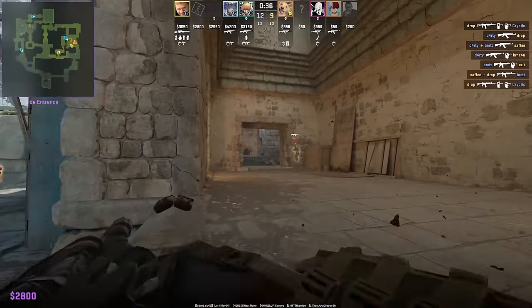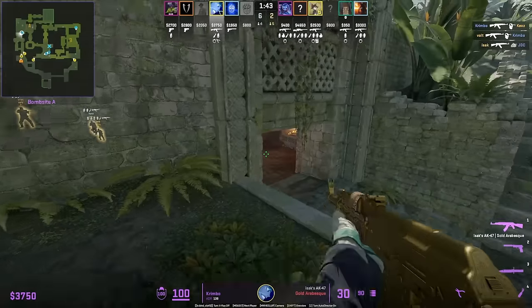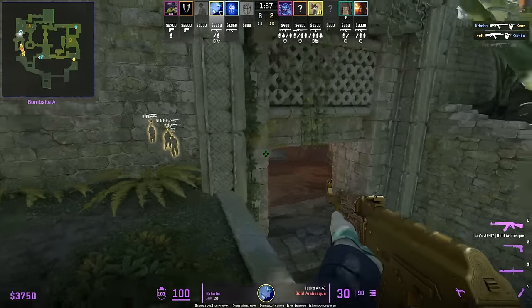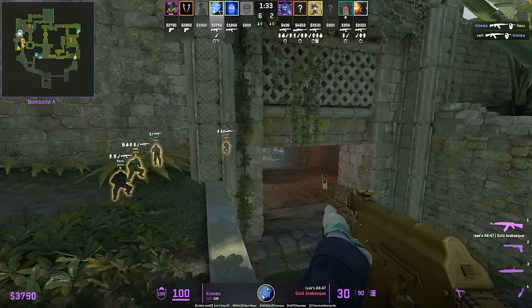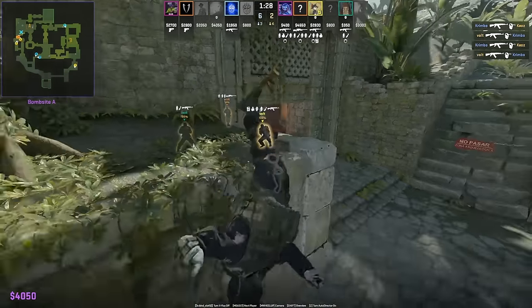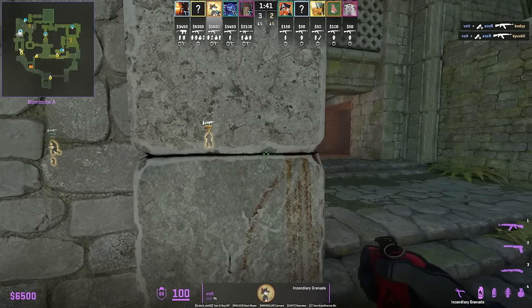Playing boosts for watching A main is overpowered because of the shadow you can spot, but there's a new angle from the back right corner — you can see very deep and spot teams trying to creep out.